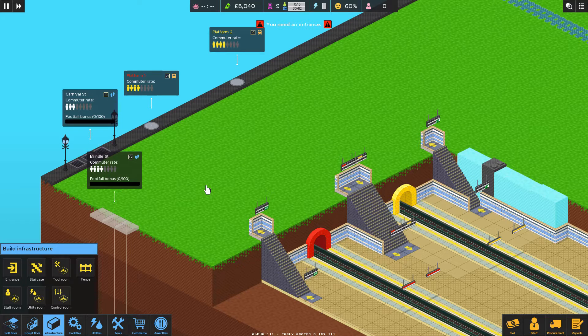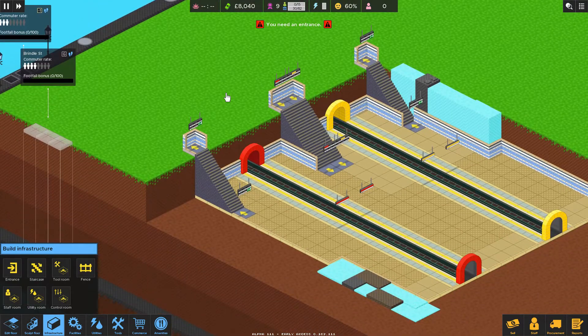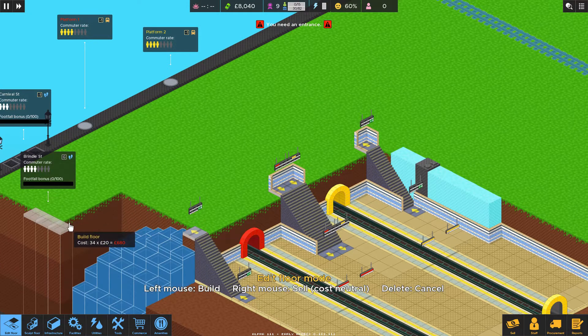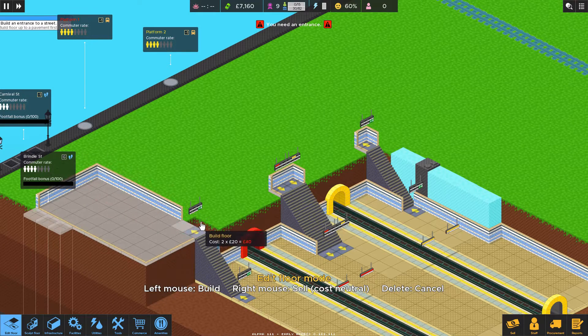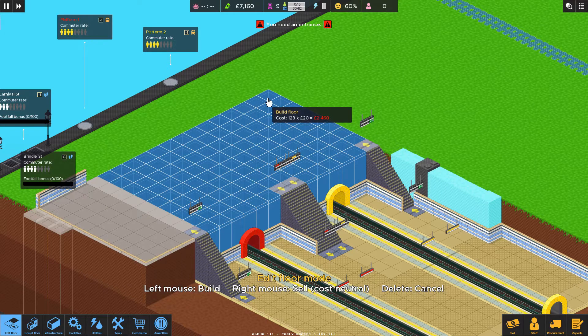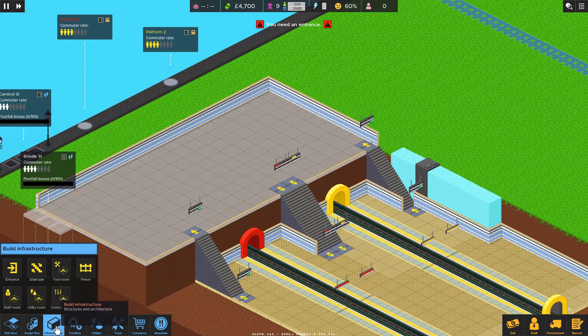We'll start with just Brindle Street — see what the traffic is like, because the commuter rate is a bit higher there. I don't want to tap into Carnival Street just yet, just to make sure we're okay. Let's edit floor. Would it destroy too much money if I just did a nice big chunk? I think we'd be okay — we still need a lot of infrastructure.